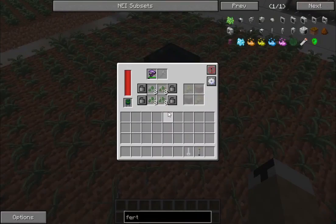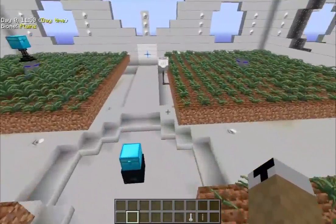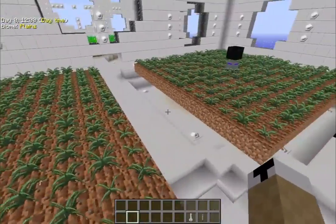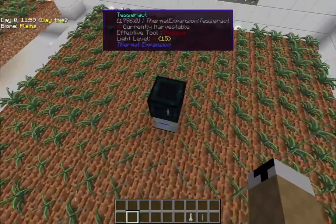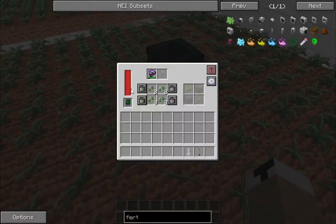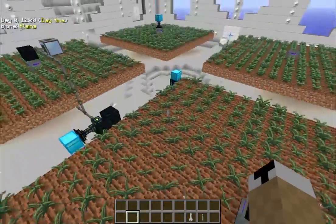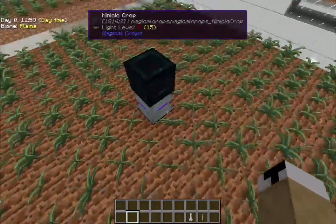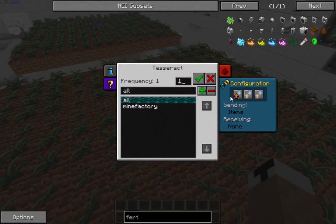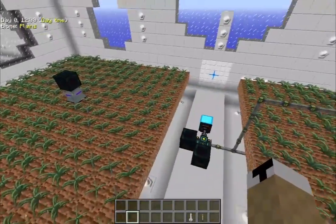Over here I have two tesseracts set up — one to push in power, the other to draw out items — and this one seems to be working. I wonder if a single tesseract can't handle both input and output at the same time; that might be worth looking into. So using two tesseracts, this is the most compact automated farm. It uses the Ender IO farming station with a high-powered hoe, since durability wears down quickly, and a second tesseract on top to draw items out.